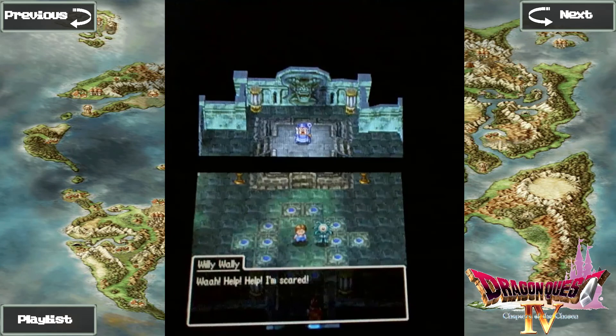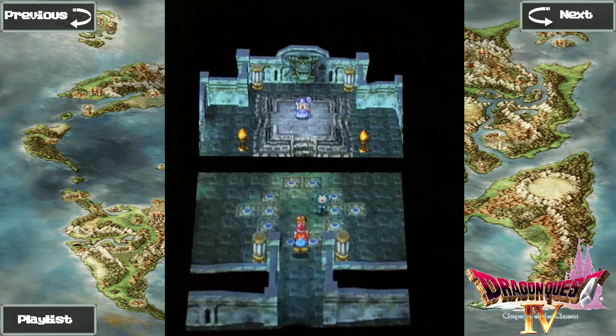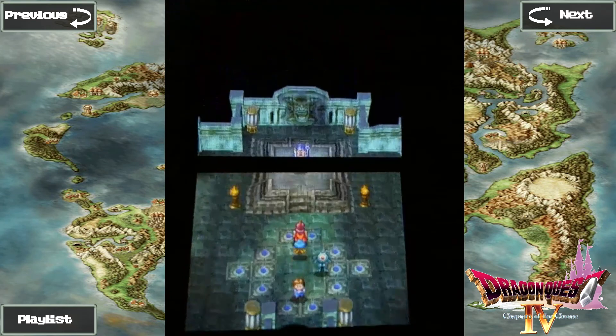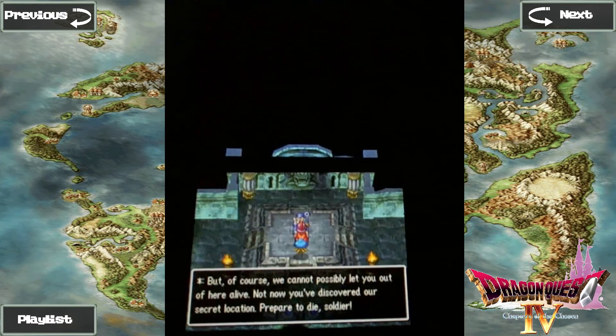Here we go. Help! Help! I'm scared! Help mister — these horrible monsters are bullying me and asking if I'm some kind of hero! I can hardly believe my eyes — a foolish human has managed to fight his way here. But you've had a wasted journey. I've got an eye like a hawk — you'll never sneak the kid out of here with me around. We are only interested in children. It is a child who will become the meddlesome hero. Fully grown humans are of no consequence. But we cannot possibly let you out of here alive — not now that you've discovered our secret location. Prepare to die, soldier!